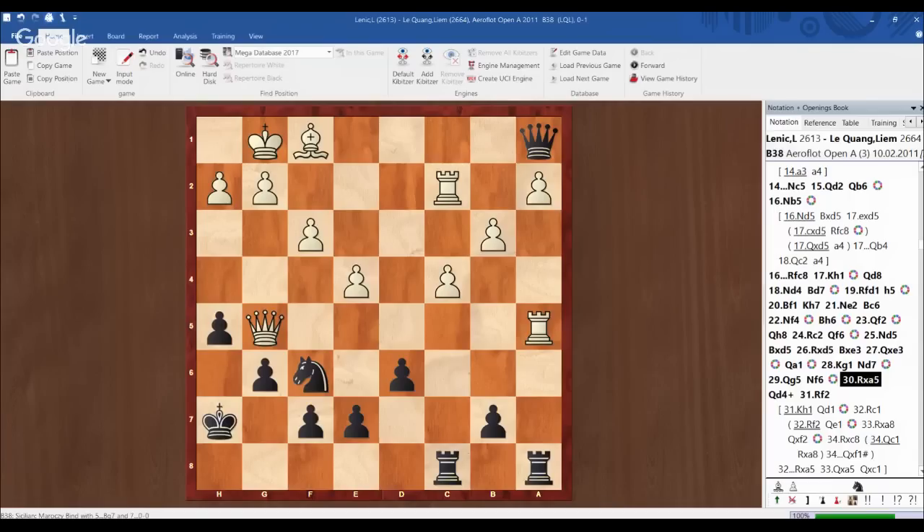That pawn structure is also very flexible for black and many world champions play it. But it doesn't combine well with the other. If you play e6, you should keep the other pawn on g7. If you play g6, you should keep the e-pawn on e7 — so you cover the dark squares around your king.